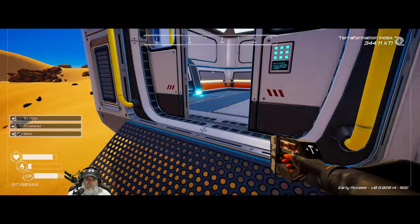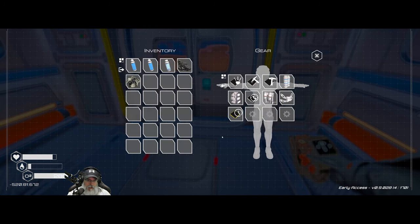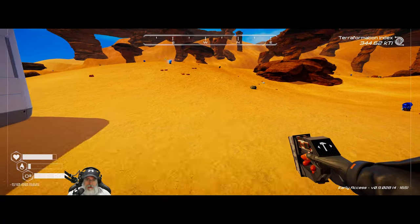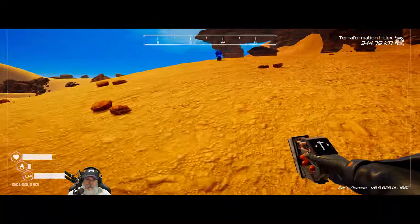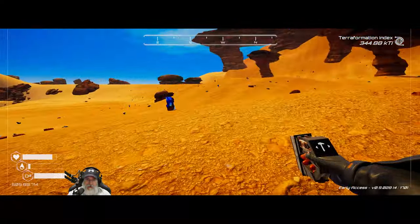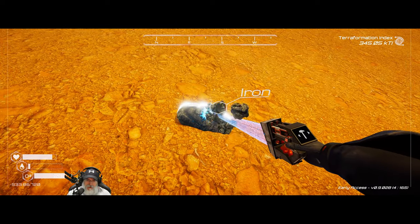We're looking for the door. All right, so we've got that done. Now I think what I want is just a whole mess of iron and titanium, because we're going to start by putting some foundation grid down first before we start doing the building.